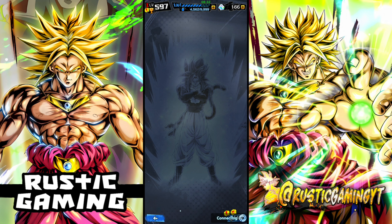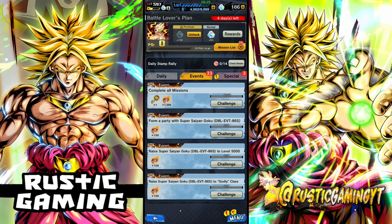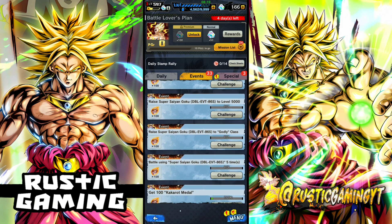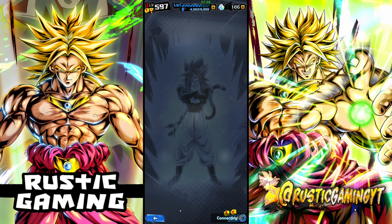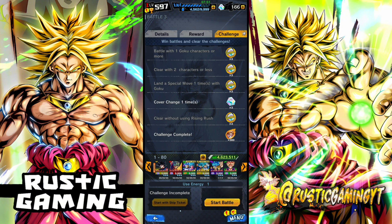Obviously, you have the missions and the special missions, and I'm pretty sure you have to get a key from the first missions. So you've got the Kakarot missions here: complete all missions, form a party, raise them to level 5,000 (max level), get them the godly class, battle using them five times — doesn't have to be PvP, you can use them anywhere. Get Kakarot medals. Complete one challenge in Kakarot — the challenges are just these here in the event. It's not the missions itself, just clear these. Pretty simple stuff.